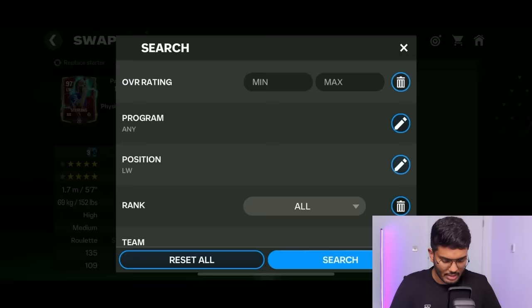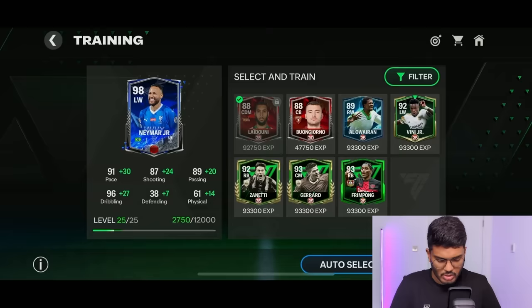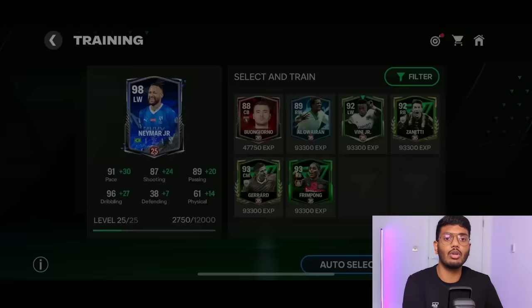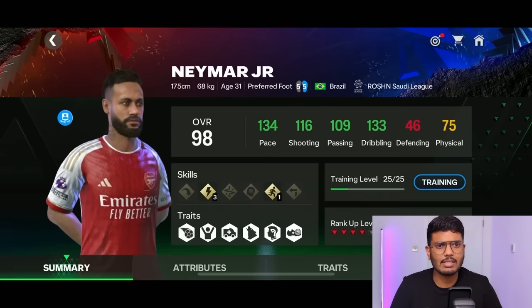Putting Neymar in position — Raheem Sterling has to go. He's a great card but it's been costing me games. Let me train Neymar up. I already have a few ranked-up versions to use. Neymar to 98 plus 25 — four skill points, and of course I'm going to use Death Charity. He'll be lightning quick: 130-plus pace, 130 dribbling, 116 shooting, 101 passing.